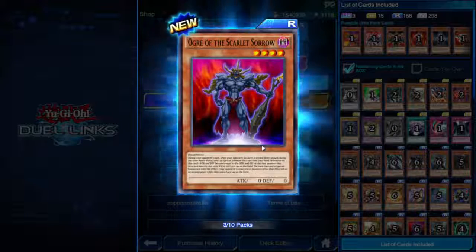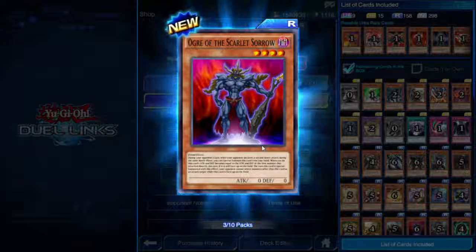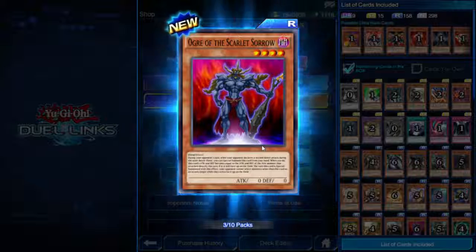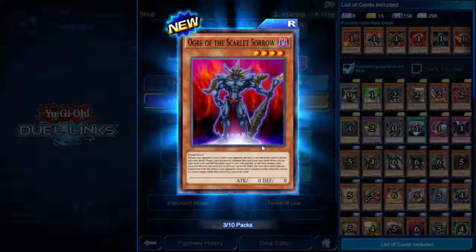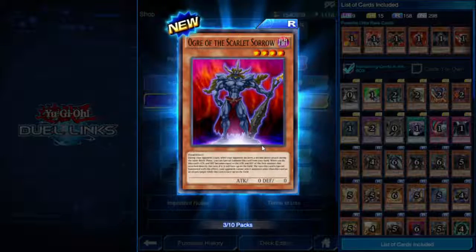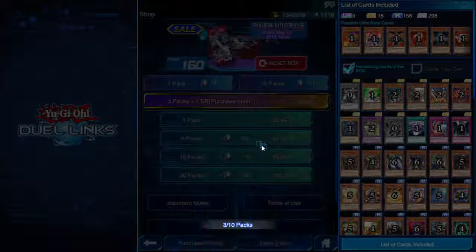Ogre of the Scarlet Sorrow — four star, zero attack, zero defense. During your opponent's turn, when your opponent declares a second direct attack during the same battle phase, you can special summon this card from your hand. This card's attack and defense becomes equal to the attack and defense of the first monster that attacked directly this turn if it is still face-up. Your opponent cannot select monsters other than this card as an attack target while it is face-up. Weirdly specific — don't know how good it'll be.